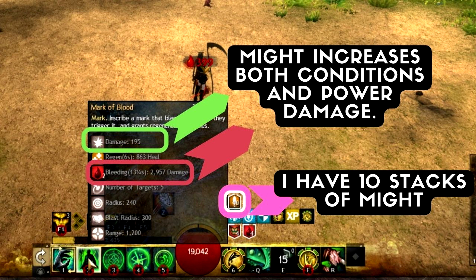So wherever you go, whatever in-game content you do, you want to take Might with you. If your squad has only condi DPS you want Might. If your squad is mostly power DPS you still bring Might. But Fury is mostly for power DPS because, as you just learned, it doesn't affect condi classes directly. So if your squad is all condi DPS you will prioritize other buffs instead of Fury.